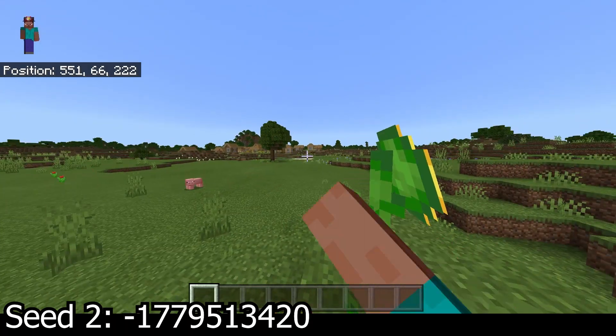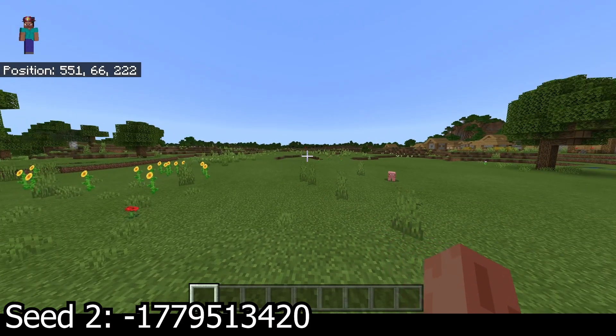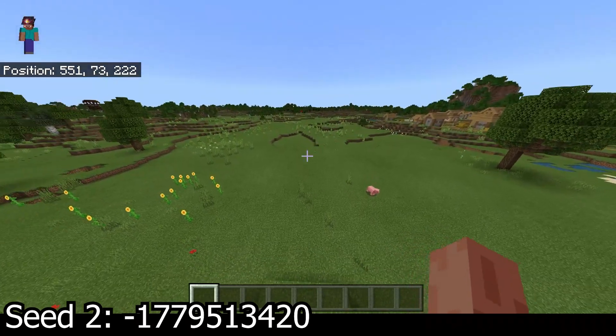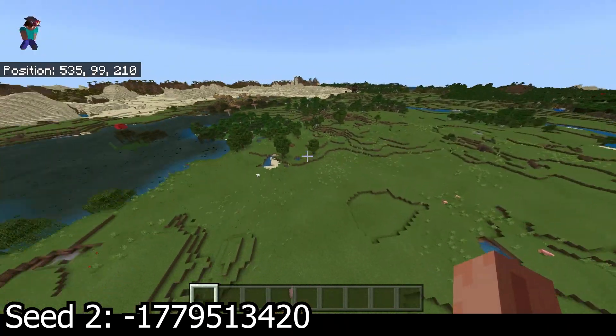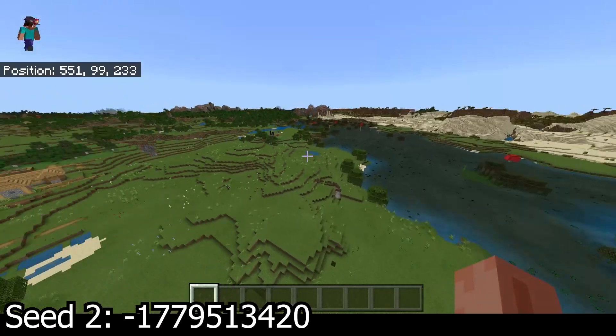You're going to have a nice flatland spawn. It's not relatively close to spawn — it's actually a couple hundred blocks in a direction, that's why you have the coordinates. Right here you've got a nice village, you've got a desert over there, another village there, and a nice swamp biome right here.